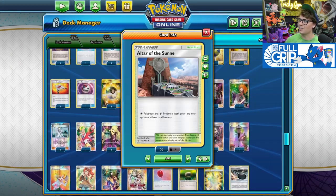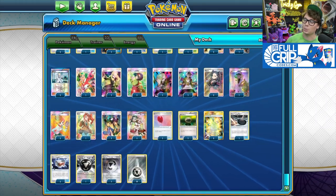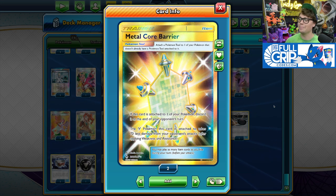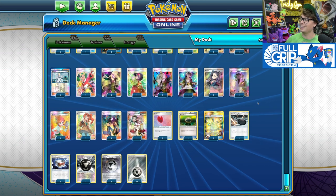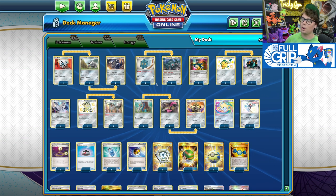We've got a lot of ways to play around the Fire weakness with Coating Metal Energy as well, and Altar of the Sun — three ways to turn off your Metal-type Pokemon's weaknesses in this deck. We also have Metal Goggles, which makes the Metal-type Pokemon it's attached to take 30 less damage from attacks, and your opponent's abilities and attacks can't place damage counters on it. And Metal Core Barrier from Unbroken Bonds — it only gets attached for a single turn, but it makes the Metal Pokemon it's attached to take 70 less damage from opponents' attacks.